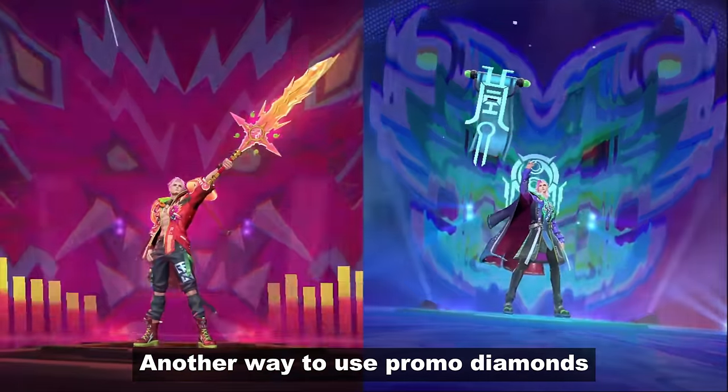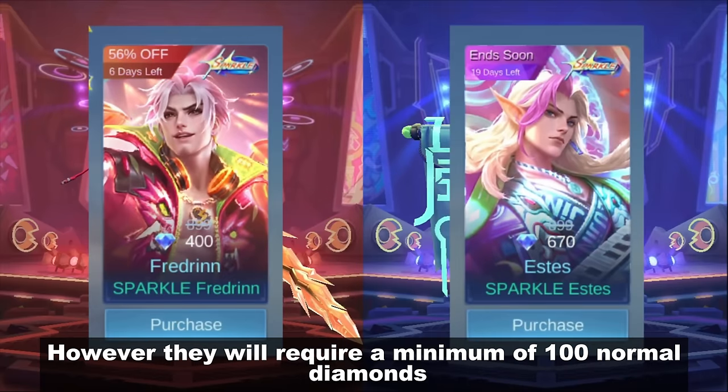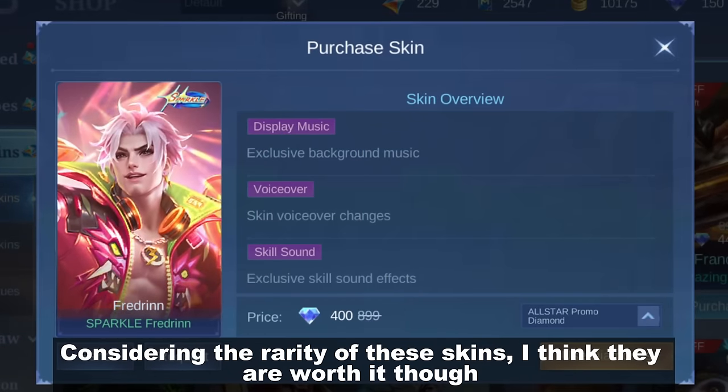Another way to use promo diamonds is through the all-star skins of Fredrin and Estes. However, they will require a minimum of 100 normal diamonds. Considering the rarity of these skins, I think they are worth it though.